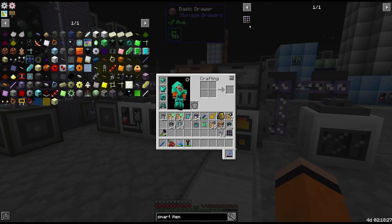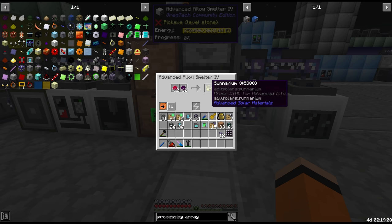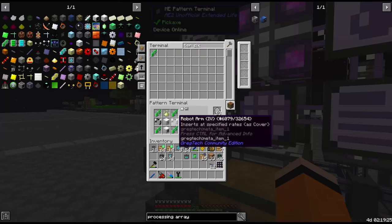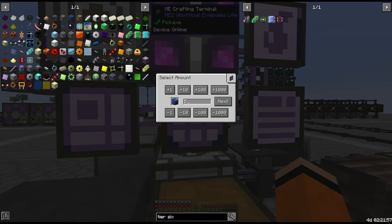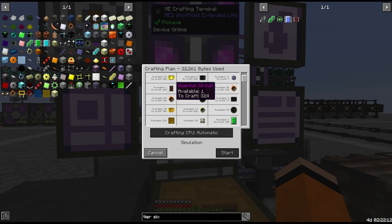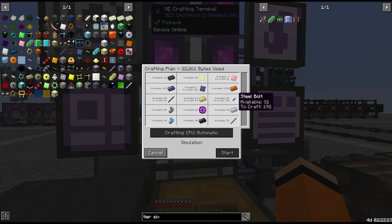I hope there's nothing else bottlenecking us from getting these processing arrays — I don't think so, right? The rest is just some IV machines and tier 6 circuits. Can we start with like 6 of these to begin with? Apart from the Cenarium cost we're missing a few pieces. This is 108 tier 5 circuits, 300 tier 4s, and 88 lumium just for the controller blocks — that's kind of crazy honestly.